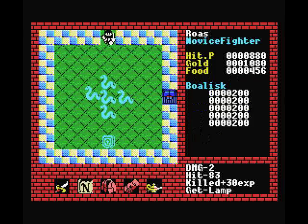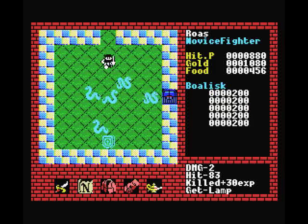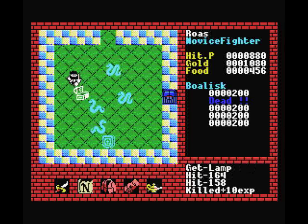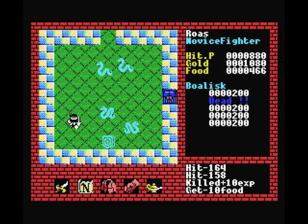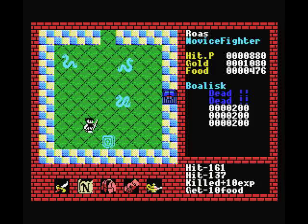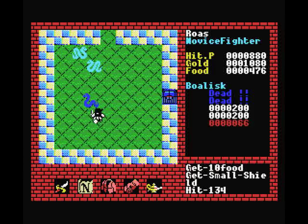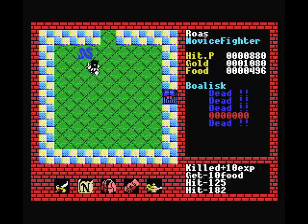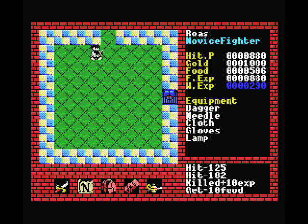Now we'll get to the reason why I picked this dungeon to go into first. You'll see at the bottom there is our first special loot of the game, which is a small shield. You can buy the small shield in a shop, but they're relatively expensive, so it's definitely worth looting them from one of these towers. When you get to the higher levels, some weapons and equipment you can only loot this way — you won't be able to buy them in shops.